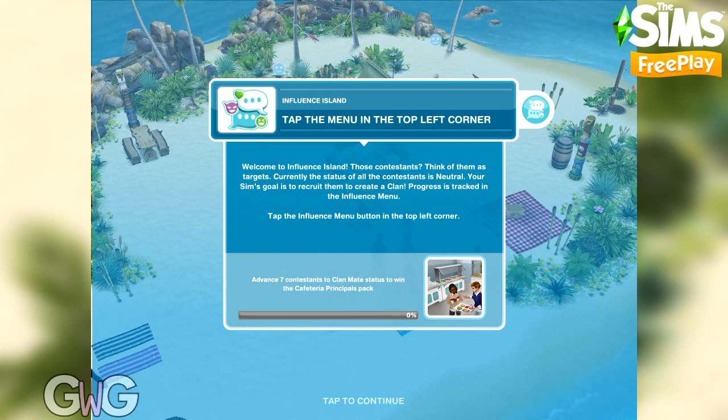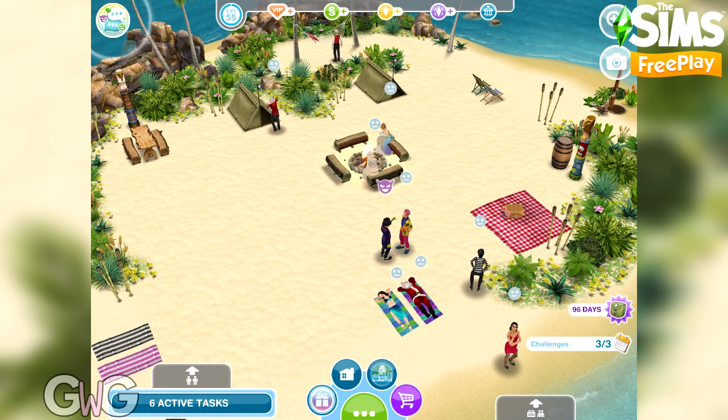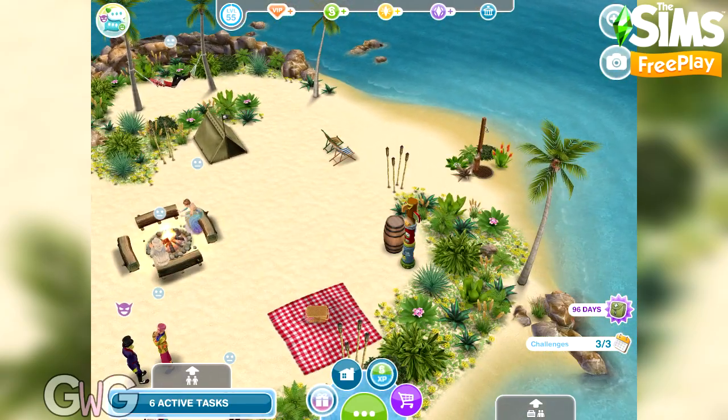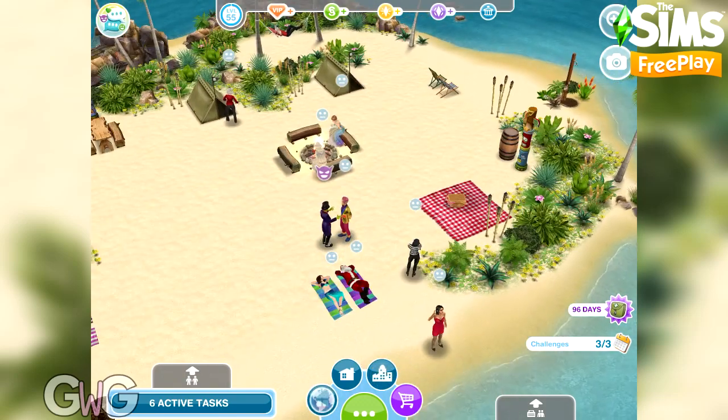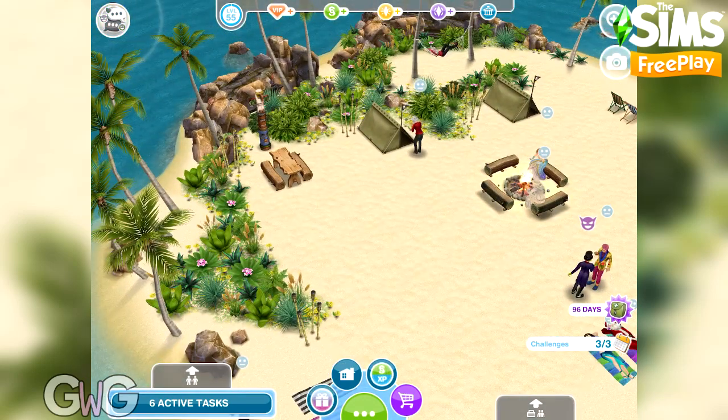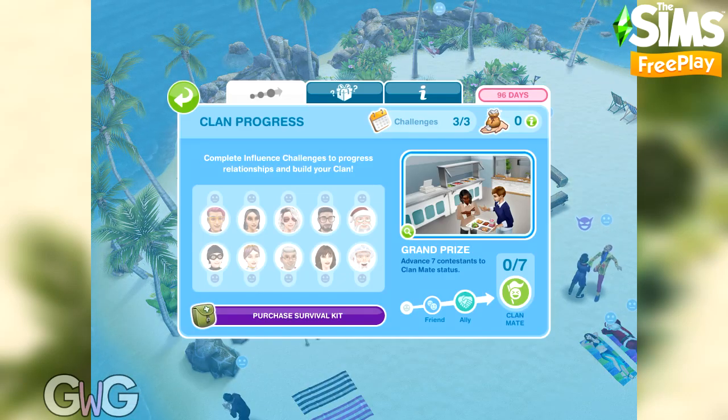The next task is to tap the menu in the top left corner. This is the island where you complete the Influence Island event. There are loads of sims on it — 10 in total — and also a rival. We'll explain that in more detail a bit later. You can only have one sim here at a time; currently we don't have any sims at the island. Let's tap that button in the corner.